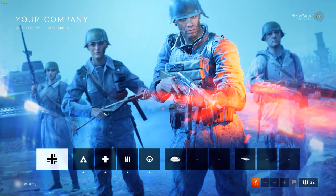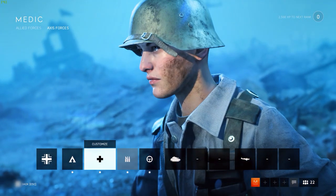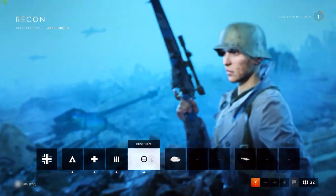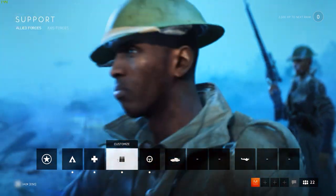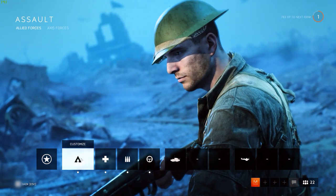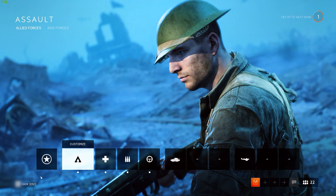You have two factions within your company, the Axis and the Allies. Within each faction, you have four soldiers you can progress and customise, one for each of the four main infantry classes: Assault, Medic, Support and Recon. That gives you eight different soldiers.